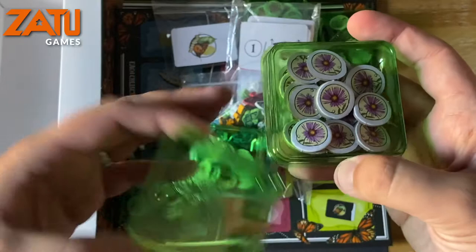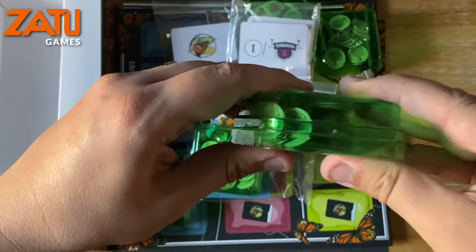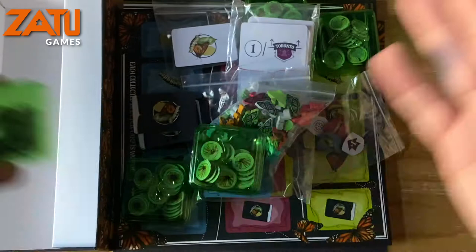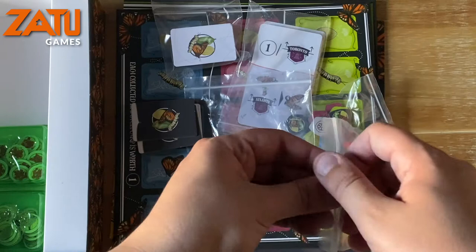These tubs are a bit peculiar because they're deeper in the lid region than they are in the base region, so if there were any more tokens than that you'd probably want to open them upside down. They also have butterflies on them, not flowers — but that's a little bit of fussiness. You have one, two, three, four, five token holders and all the flower tokens go in there.